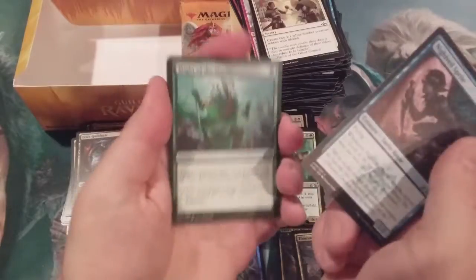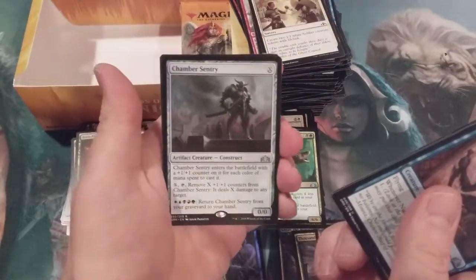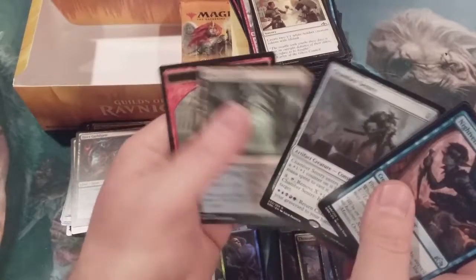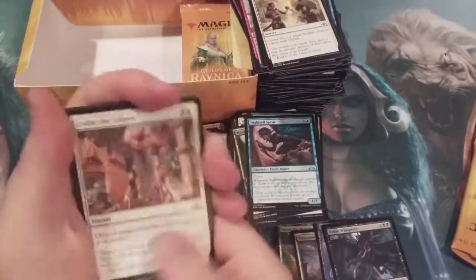We got a Sprite, Might of the Masses again, a Findbroker, and a Chamber Sentry. Oh boy, where are the shock lands? What is happening?